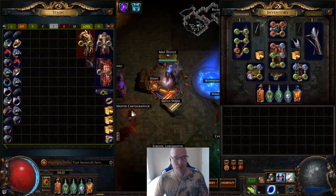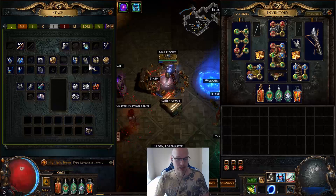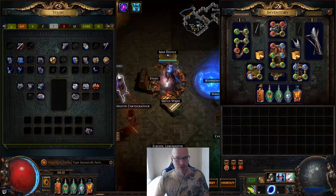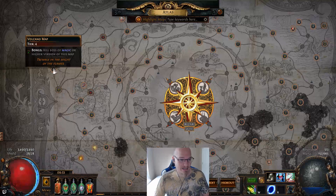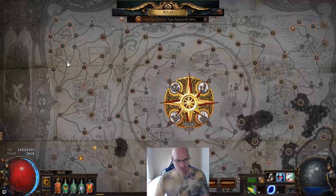Yesterday when we started, we started out on a new page. Everything in here is all the currency we made after we spent the 82 alchemies to roll the maps. To start the process, we had to farm up some volcanoes — if you set up your atlas the right way, just buy five of them and you'll self-sustain from there.